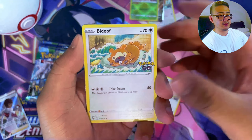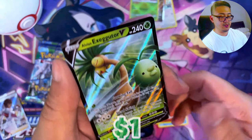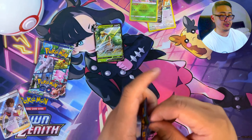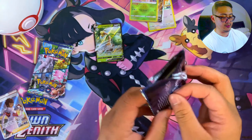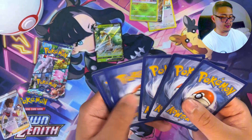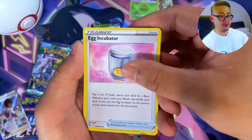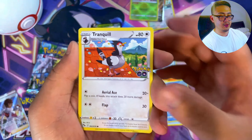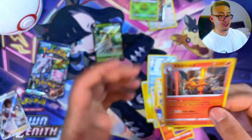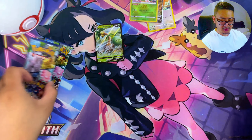We got psychic energy to start, Delibird, Chansey. This video is probably dropping around the same time as some other ETB releases, so I'll probably make a separate video the following week. So far all we got was one V card in this box - the Alolan Executor V. We got Wartortle, egg incubator, camera, Squirtle, Tranquil, Charmander. We pulled a Charizard holo - pretty cool artwork, and nice Pokemon obviously.